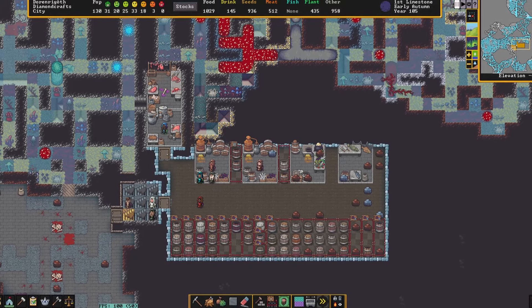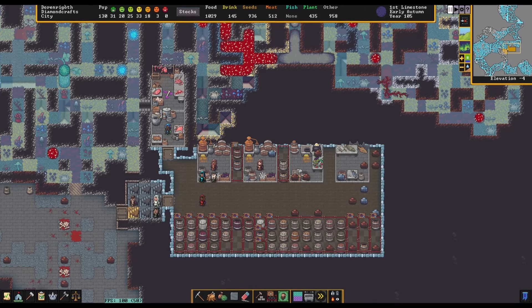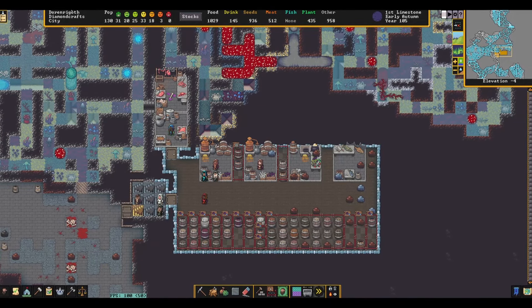We're going to prioritize food and drink variety to maximize happy thoughts, limit overproduction of crops as much as possible, and ensure we don't run out of seeds for next season's crop.